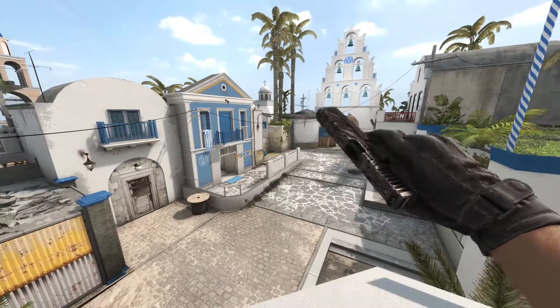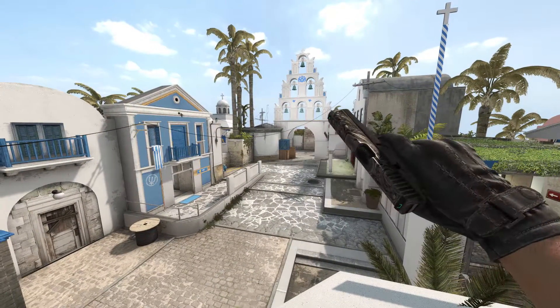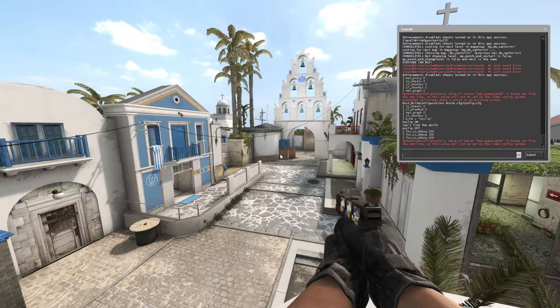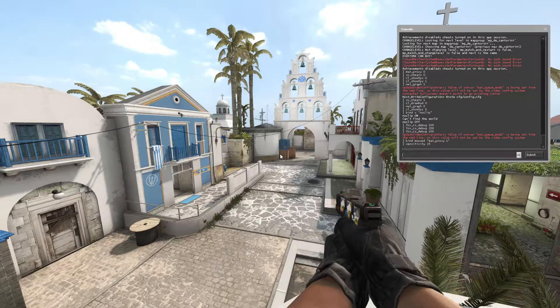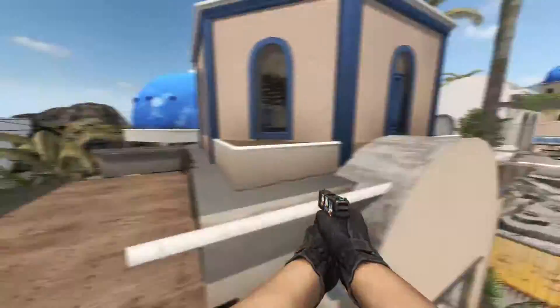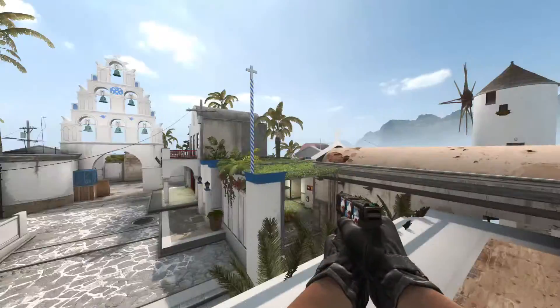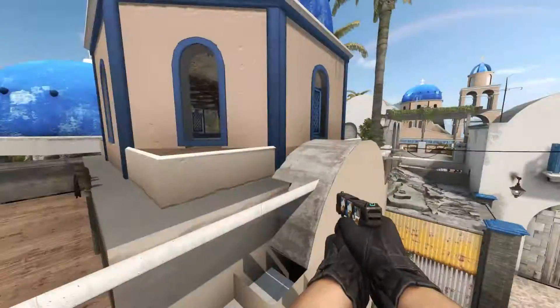There's still one thing I want to change: I want a blurry background but the weapon shouldn't be blurred. That's why you enable motion blur. You put it on enabled, hit apply, then open your console and type bind mouse4 mat_proxy 1 — that's what I use since it's easily accessible. This command basically freezes the motion blur that you create by putting your sensitivity up to 25, moving your mouse around fast, spinning — and when you hit mouse4 while spinning, it will freeze the blur so you can take a screenshot in any position you want without spinning around constantly. This makes it really easy to get great screenshots.